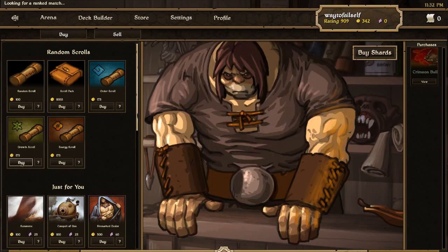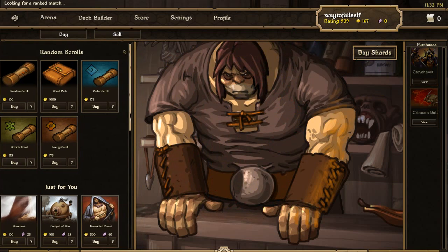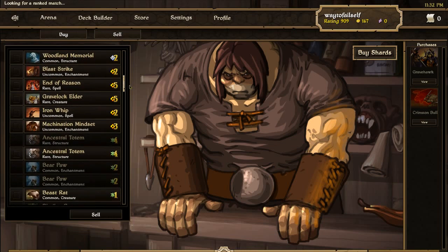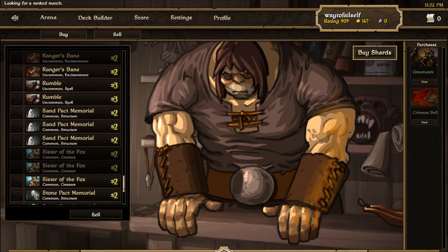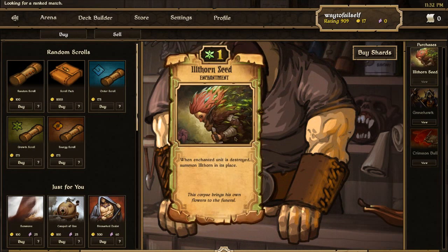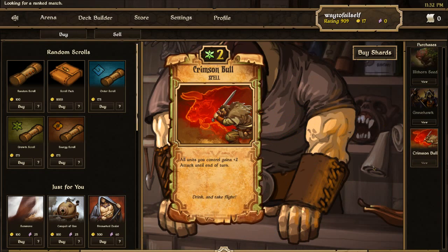Just so you know, you can actually sell cards as well. I have some commons sitting around. Some of these are good spells, some are not. I do actually have some extras I can sell — I'm going to sell some commons like a Stone Pack Memorial for 25 gold. Sorry if you wanted to trade Stone Pack Memorial. Let's buy one more scroll — but that's what happens when you buy random cards. Crimson Bull definitely adding that to the deck. But this is Way2Fail and that is more Scrolls. Hope you enjoyed and I will see you next time.